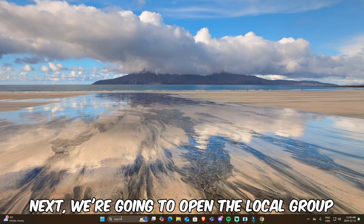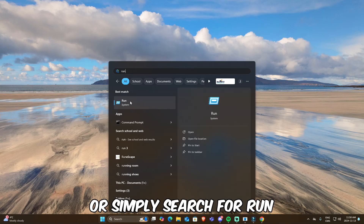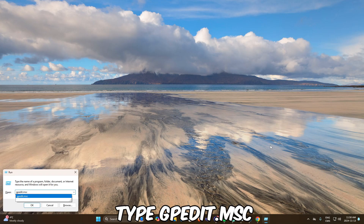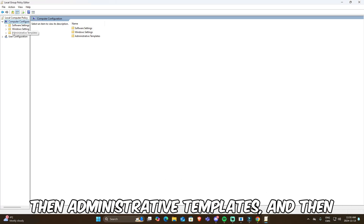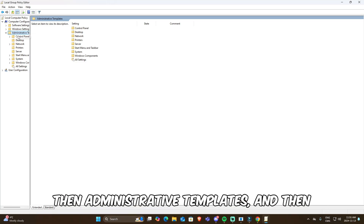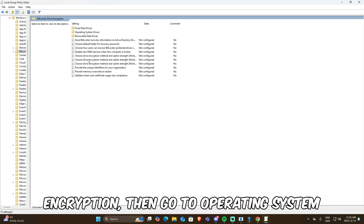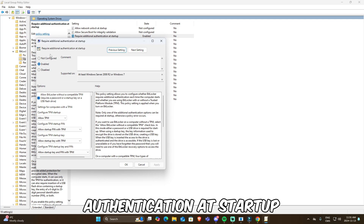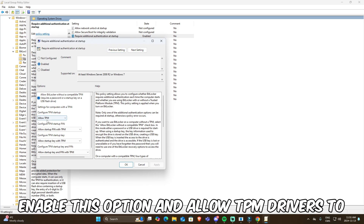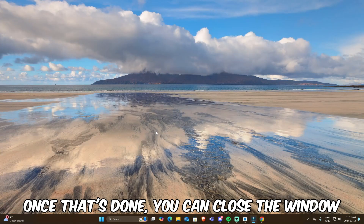Next, we're going to open the local group policy editor. To do so, press Windows + R or simply search for 'run'. Type 'gpedit.msc' and hit Enter. Once open, go to Computer Configuration, then Administrative Templates, then Windows Components. From there, find BitLocker Drive Encryption, then go to Operating System Drives and look for 'Require additional authentication at startup'. Enable this option to allow TPM drivers to function properly. Once that's done, close the window and go back to Run.